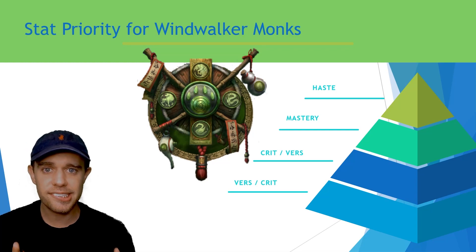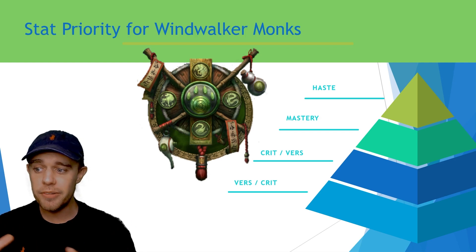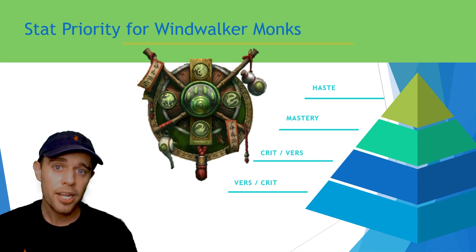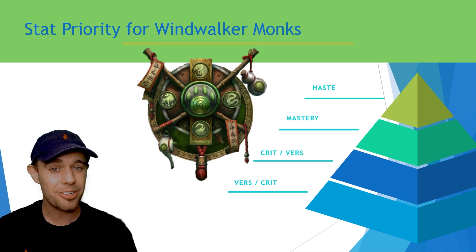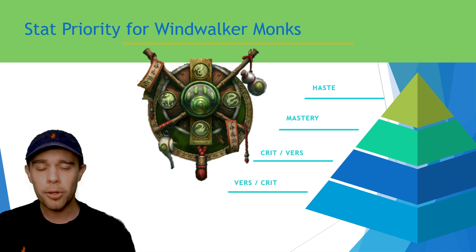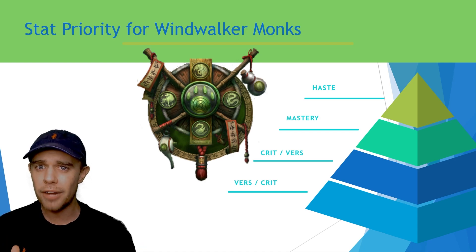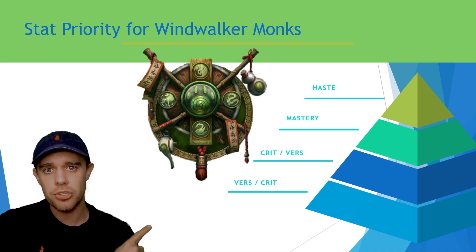First up, let's look at the stat priority. This is my priority pyramid, meaning the largest chunk at the bottom is what we want the most of, and that's going to be versatility and crit for Windwalker Monks in 10.2. Then we're going to want mastery, and last and least we're going to want haste. As a beginner, don't worry too much about this — we're always going to be trying to get agility and item level over anything else — but if you do have to choose between two secondary stats, this is the format you're going to want to follow.